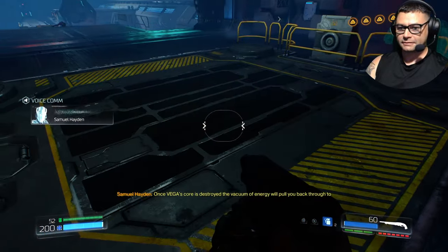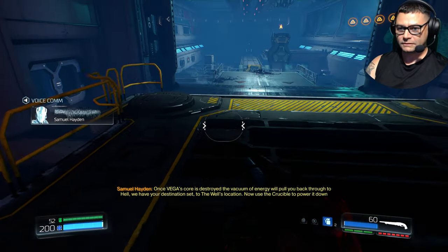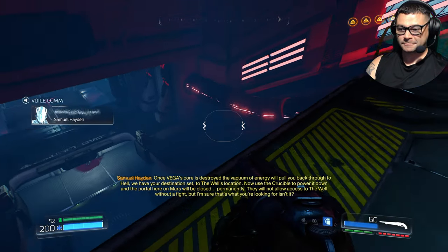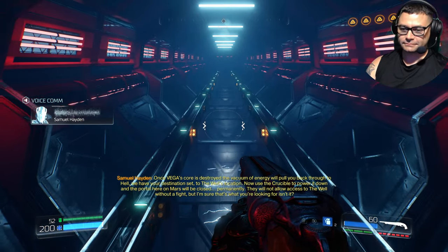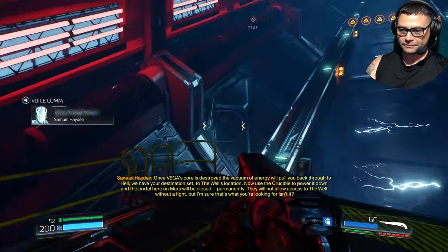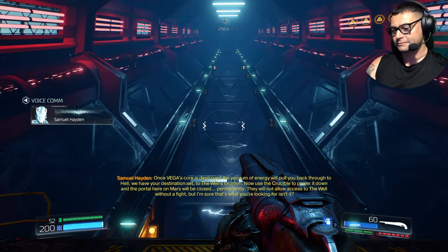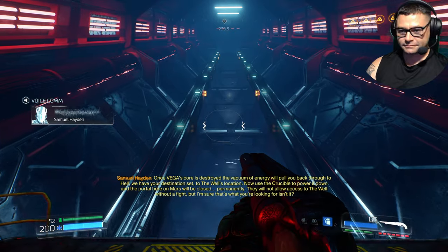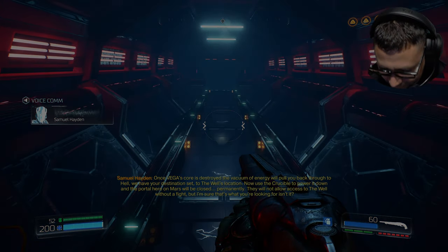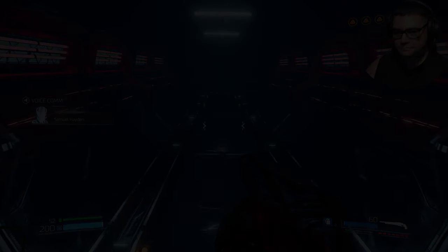Got his ass. Once Vega's core is destroyed, the vacuum of hell will pull you back through to hell. We have your destination set to the well's location. Now use the crucible to power it down. And the portal here on Mars will be closed, permanently. They will not allow access to the well without a fight. But I'm sure that's what you're looking for, isn't it? Yeah.